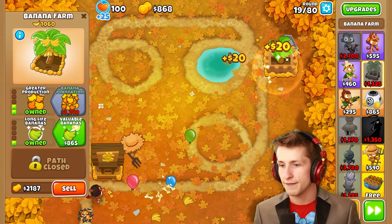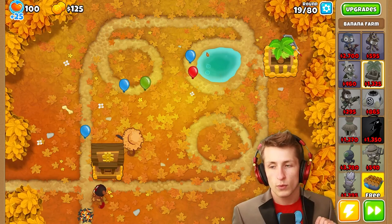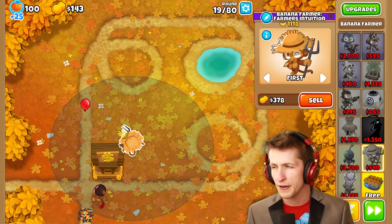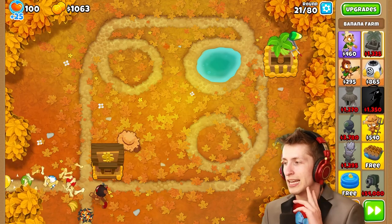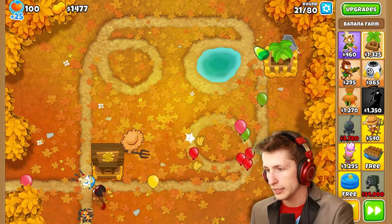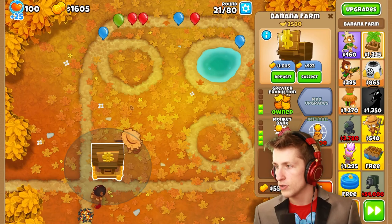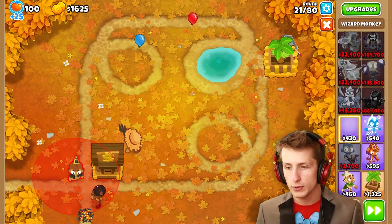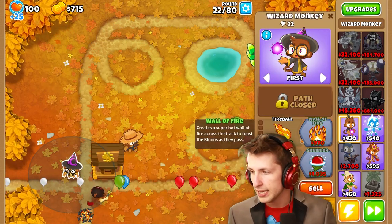We can go ahead and get valuable bananas, but balloons are getting by and I don't like it. We're going to have to deal with camo balloons and lead balloons soon. Maybe we go ahead and get a sniper monkey — or actually a wizard monkey. I think having a wizard monkey on this map is actually pretty useful. We have $1,500, so let's grab a wizard. We'll take the wizard and then fireball, intense monkey sense, and now he can deal with everything.